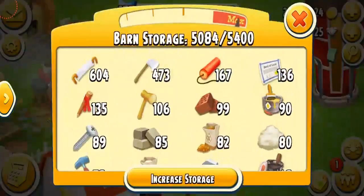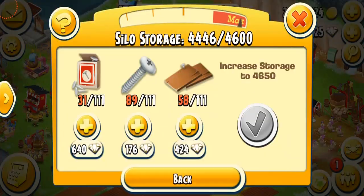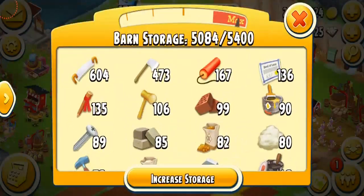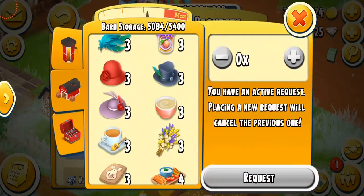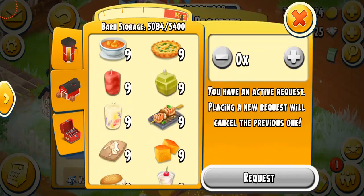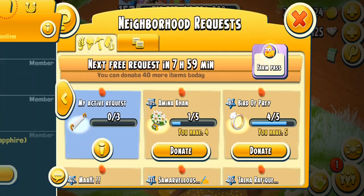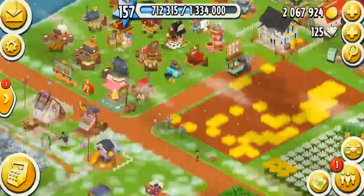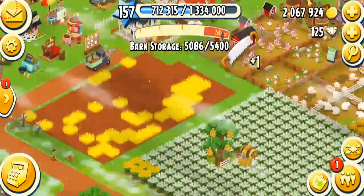Another way to get saws and axes is by exchanging or trading tools with your neighbors. If you have extra tools you don't need — like silo tools — you can give them to neighbors and in exchange get saws and axes from them. You can also simply request saws and axes. Go into the request section and you can request up to three saws and axes — it's not a lot but it does help. My request just completed — boom, just got three axes, which are worth three trees.